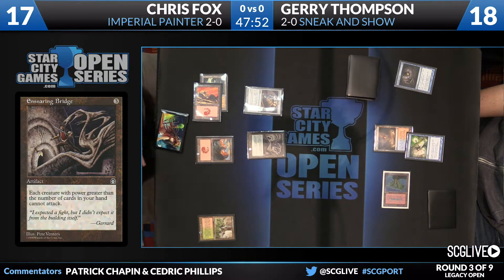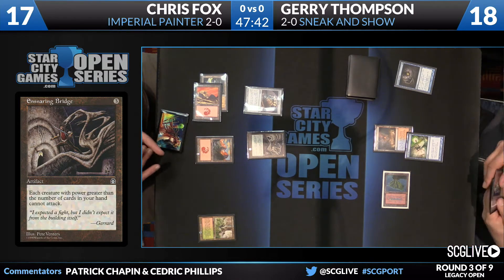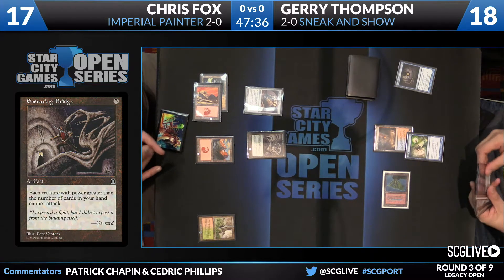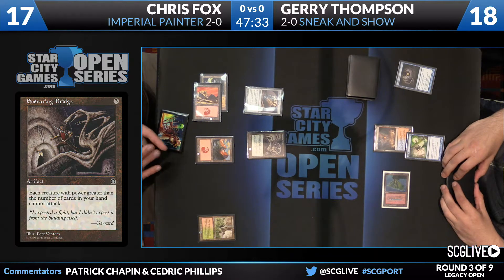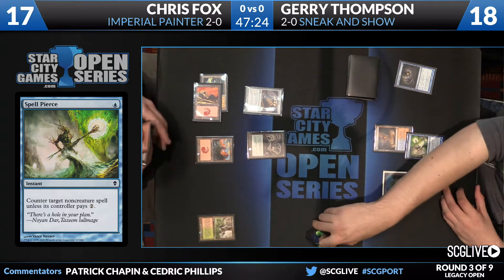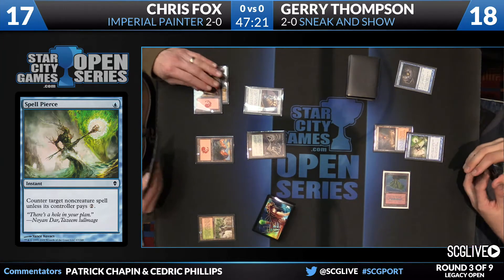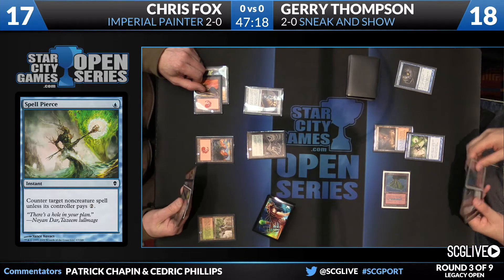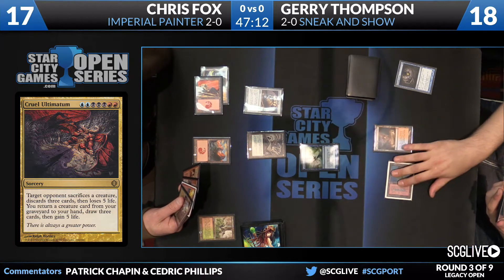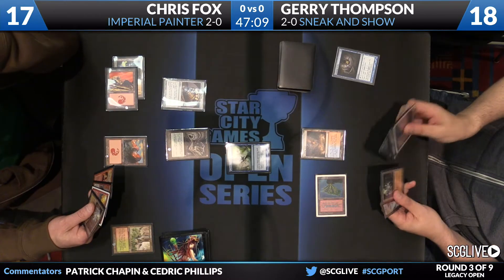That is a very powerful card from Stronghold — yes, a little before my time. 'I expected a fight, but I didn't expect it from the building itself.' That's good flavor text. What's your favorite flavor text? I mean, if I'm being honest — 'There is always a greater power.' It took me a minute! I was thinking Nicol Bolas for some reason. I don't think there are any planeswalkers with flavor text yet.